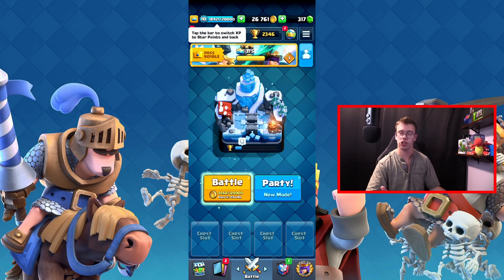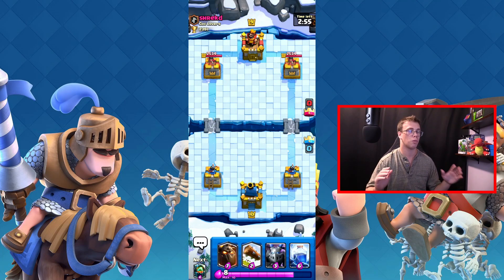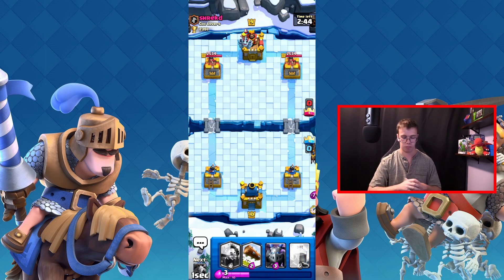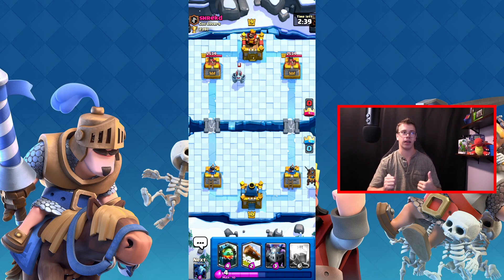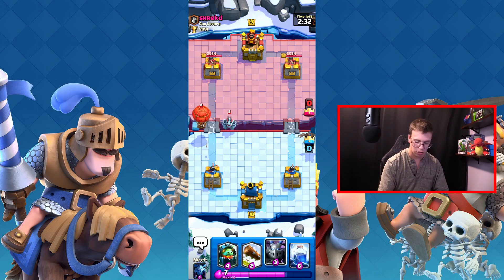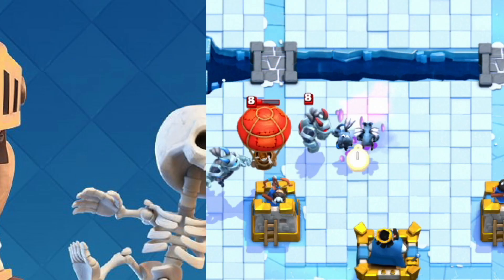Let's jump into another attack. So far this looks okay — they might matchmake me against someone with an executioner. I probably should play offensive first since I have heavy troops and need to save elixir. My deck works around playing defense when needed and offense when the opportunity is there. I know how this deck works, so I'll take full advantage of that.